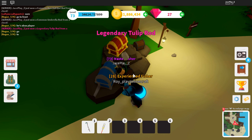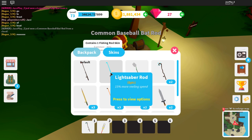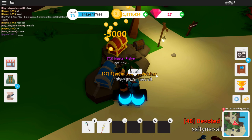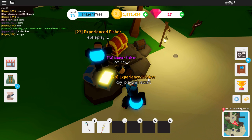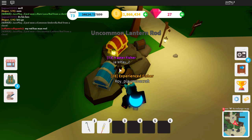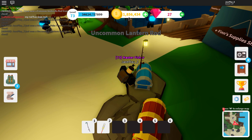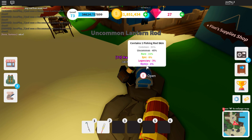We got a legendary tulip rod, which is super good. We have five tulip rods, five epic lightsaber rods, two mythic rods, two rare swords, and three epic pencils. The percentage to get a mythic is super low, so don't be sad if you don't get it. I've spent almost 200k already on these chests and haven't gotten a mythic yet, though I did get a legendary.